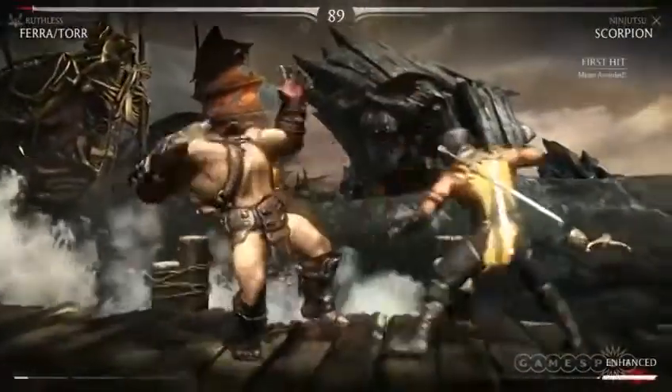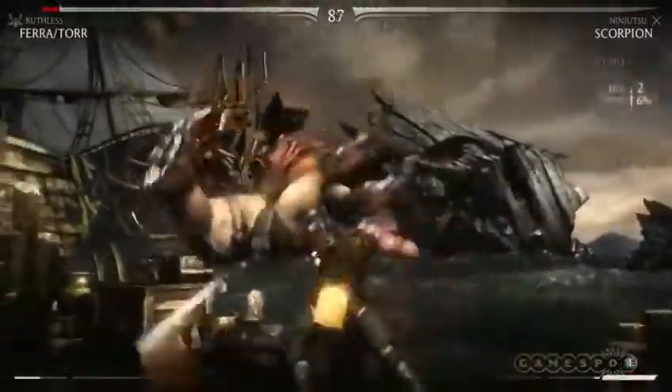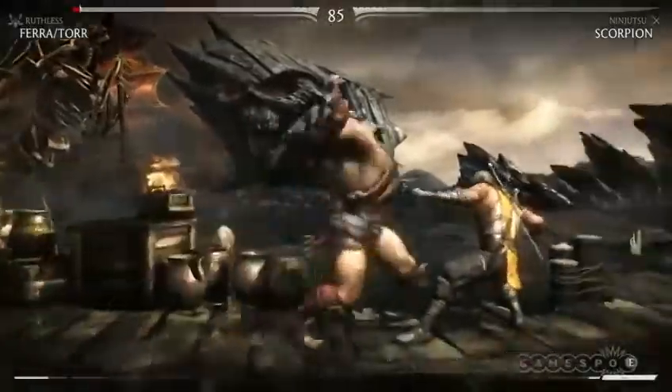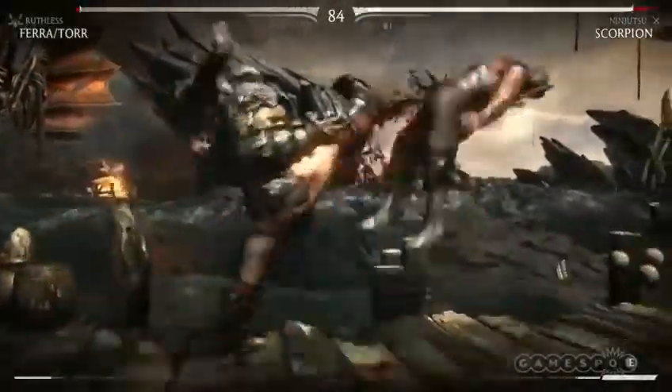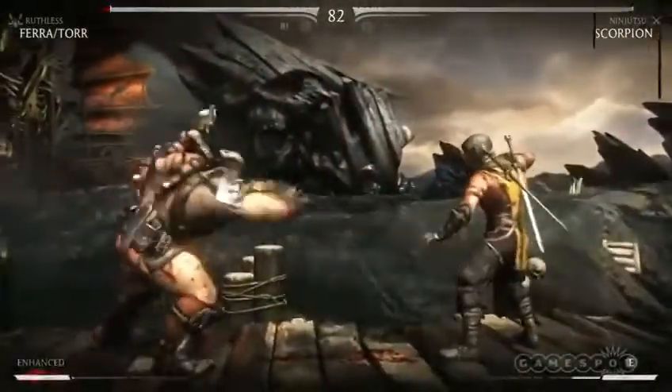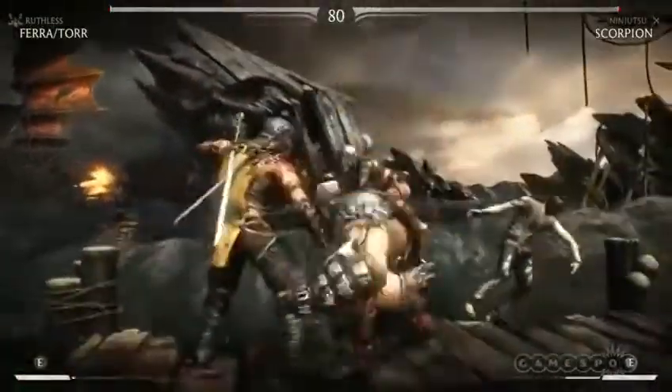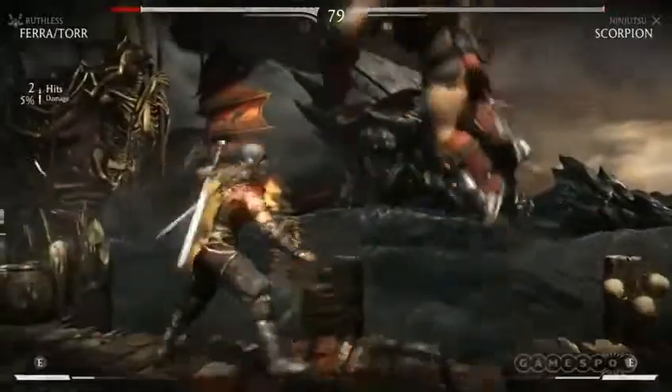He can use them in combat for a number of his attacks, so you're going to see him swinging the sword. It's like only that version of Scorpion can do it. Whereas Ferra/Torr fights with this little lady on his back and he uses her — he can swing her in attacks and he can use her as a projectile as well.